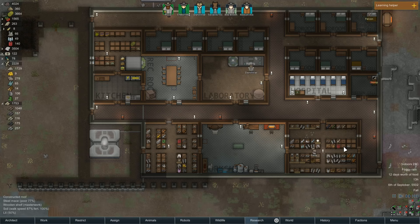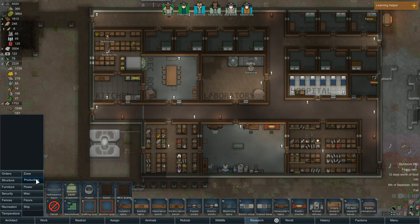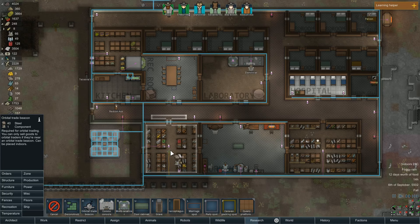We have a problem with our storage — it's getting a little bit too full. Transport pods would help if we'd researched that, but we're kind of busy with that right now. An orbital beacon would really help, but sadly I didn't know what the research was for that. We can't build an orbital beacon right now... wait, there it is. Orbital trade beacon — we can totally do it right now. I just didn't see it.